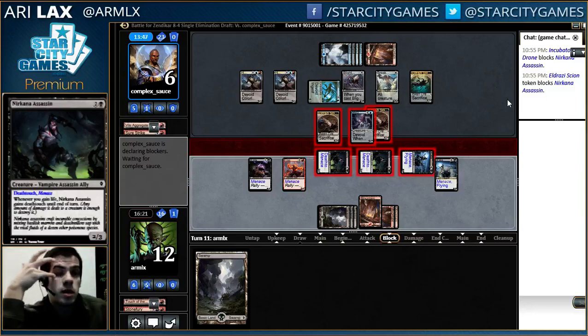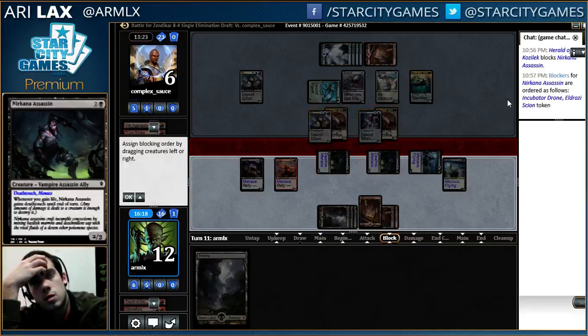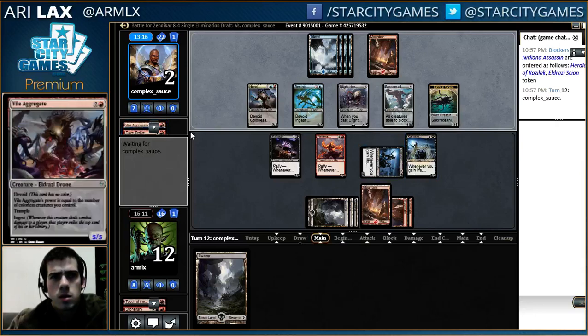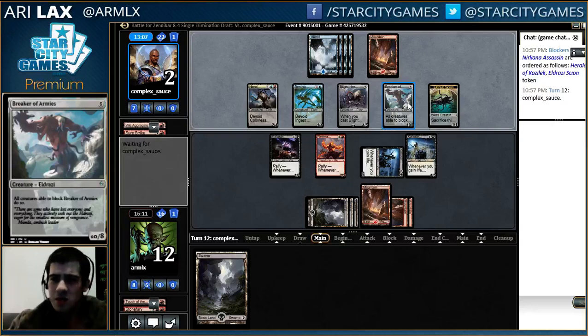My opponent's debating whether they trade a herald to kill the two-three or throw away a spawn token or scion - that's fine. This is definitely the correct play on their part because it means I literally just have a night watch to play next turn and that's it. Wish I had turn against - that was last draft, I passed one early, not this one.